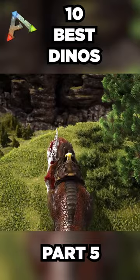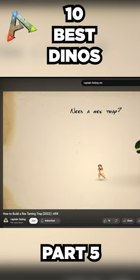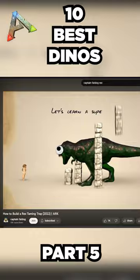The other obvious use for Rexes is meat and hide farming, along with just general base defense. Captain Fat Dog has one of the cheapest and easiest to use traps I've ever seen for a Rex, so definitely make sure to check that out before getting your first one.